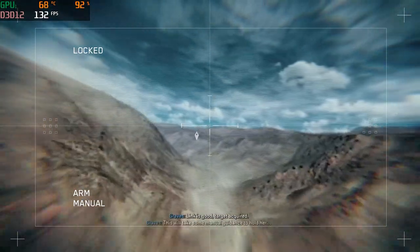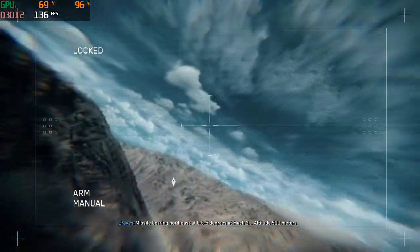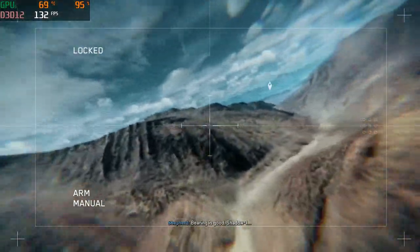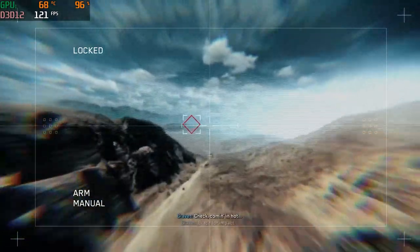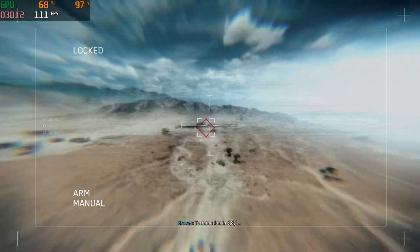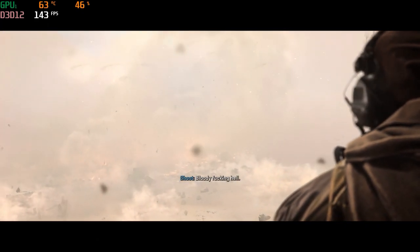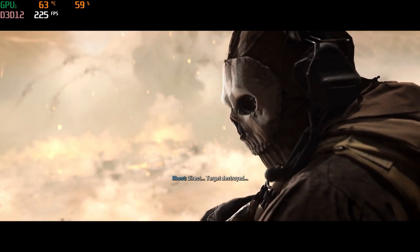Target acquired — this will take some manual guidance. Hold it. Missile bearing northeast, 065 degrees, Mach 3, altitude 500 meters. Check your heading, Shadow One — bearing is good. You're right in the pocket, stay with it. Jackson is hot, brace for impact — five seconds. Detonation in three, two, one. Direct hit — target destroyed.